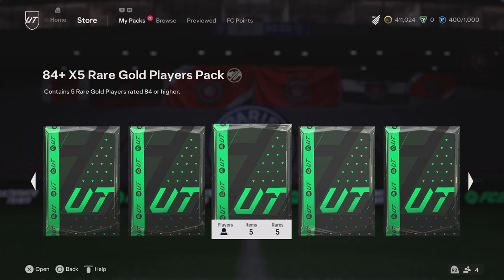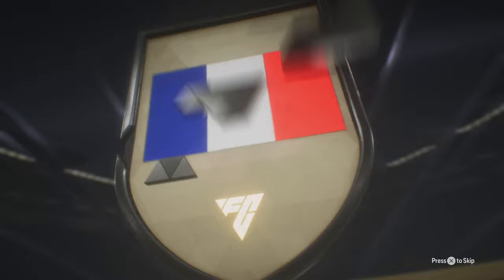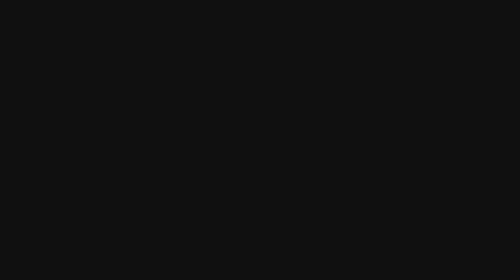So we're on these last few packs - we got an 84 times four, an 84 times five, an 84 times five, and an 84 times two. We'll open the 85 times two first - 85 double, what's it going to be? French centre back - Renard, we don't mind that, 88 rated. We've had so many walkouts, daily play completionist is actually crazy. One of these 84 by fives might also be from the SBC - oh, team of the week! Let's go - 94 pace, 88 rated fodder, 85 team of the week. We've not had to throw a single piece of fodder away yet.